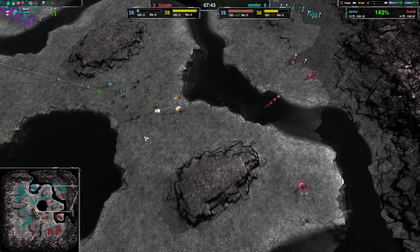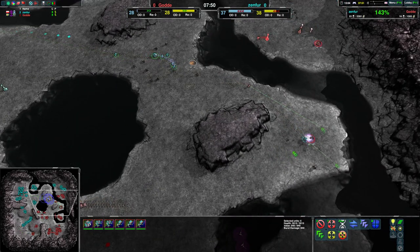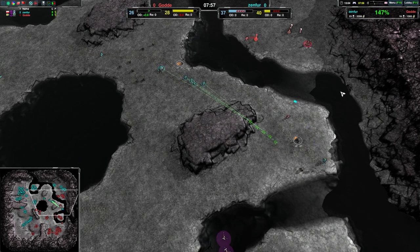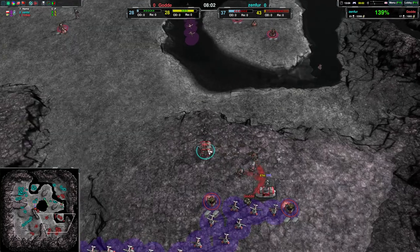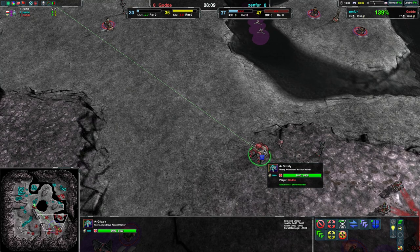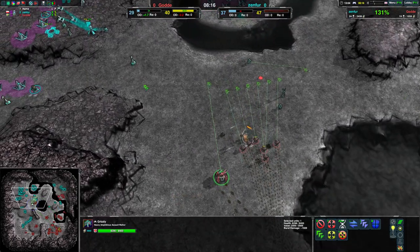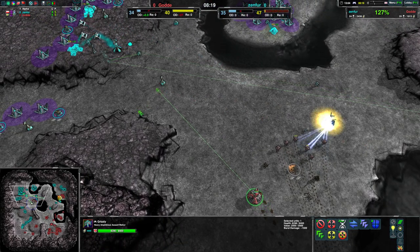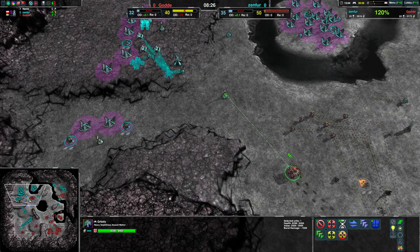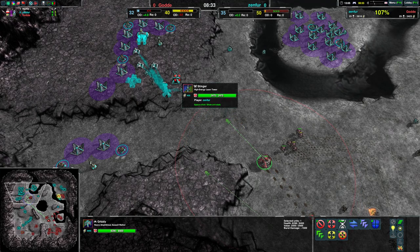Once that Grizzly is done it's going to be a bit of a challenge, because at this point Zenfur does have a reasonably okay raiding force but they don't have an anti-Grizzly force — not a whole lot of anything really. The Grizzly is 2000 metal. Zenfur is not prepared for a Grizzly — that was my point. Some stingers are coming up, which is nice — that's 850 damage. Grizzlies can tank nine of those, so it will help but it's not enough on its own.